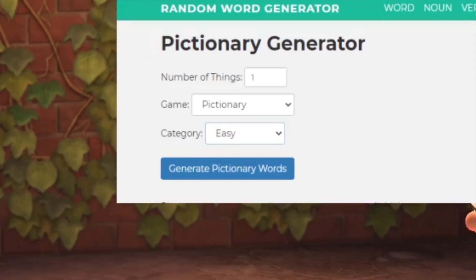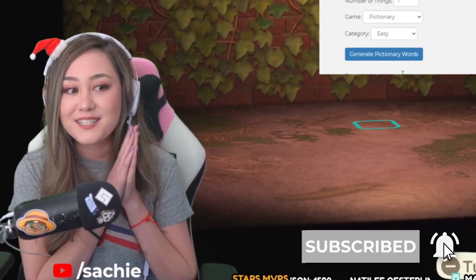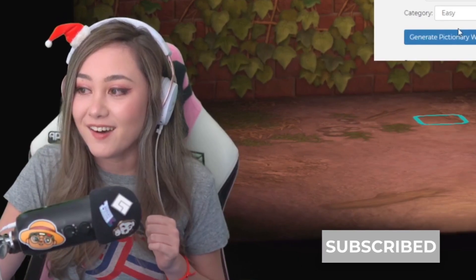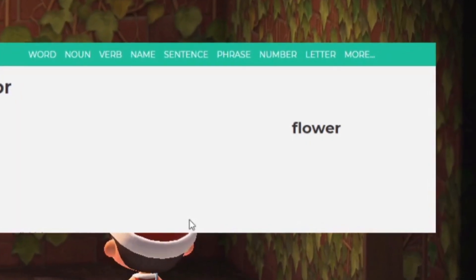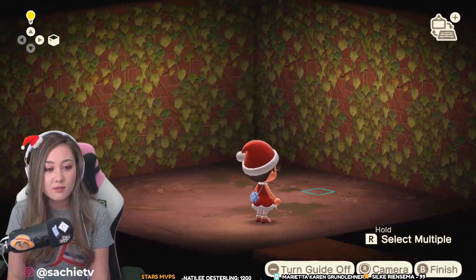We're gonna set it to easy. This is going to be our first word of the day. So the word is flower. That's really nice. We can do a lot with flower.